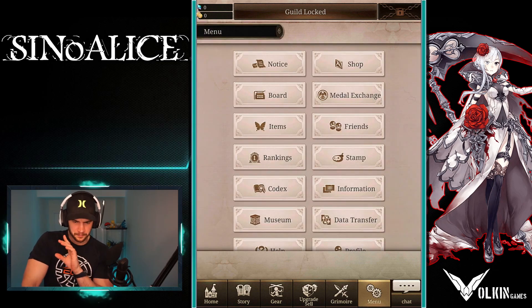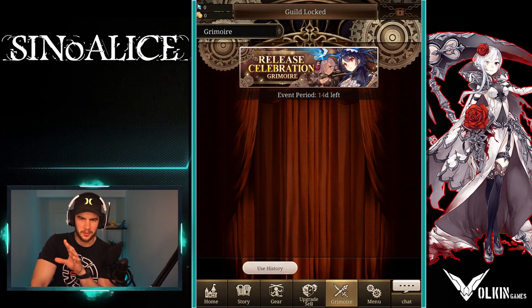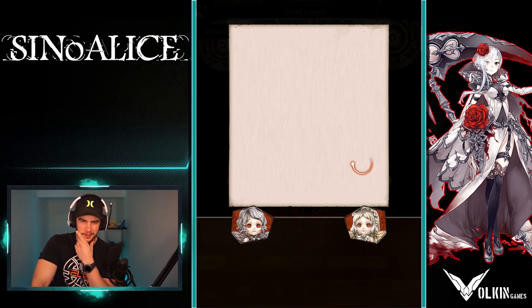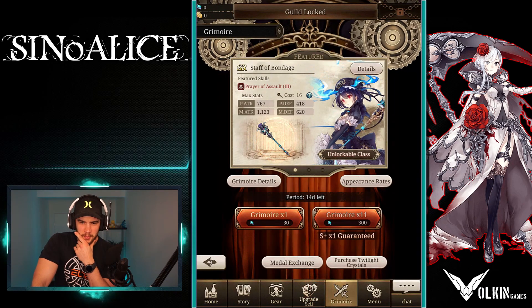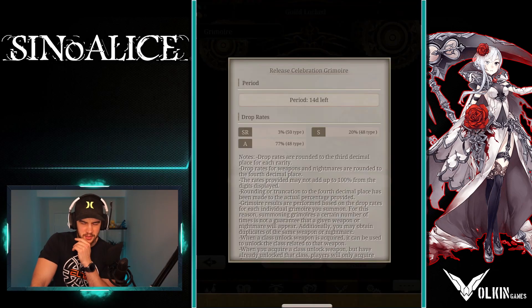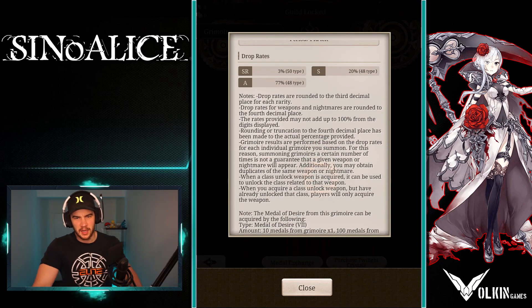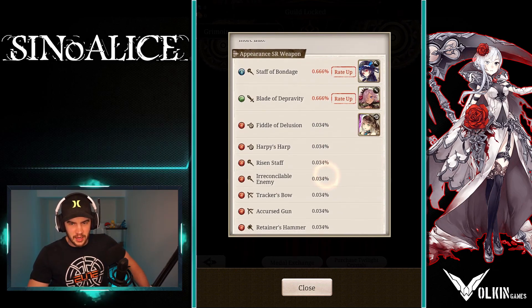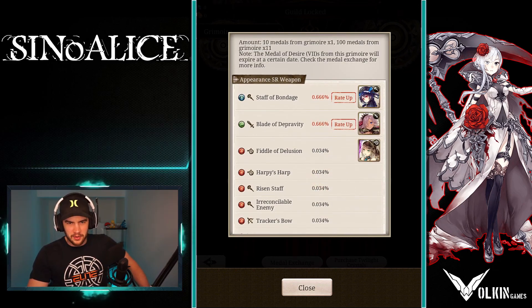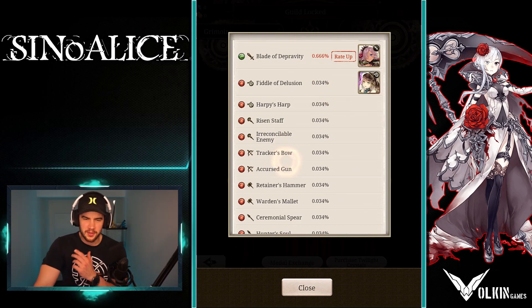Now I want to look at the grimoire and go to the appearance rates. This is what I was talking about — you're going to see the rates for SR weapons. You've got the Staff of Bondage which is the Alice staff, the Blade of Depravity, and then the Fiddle of Delusion, which is the one we ended up with.